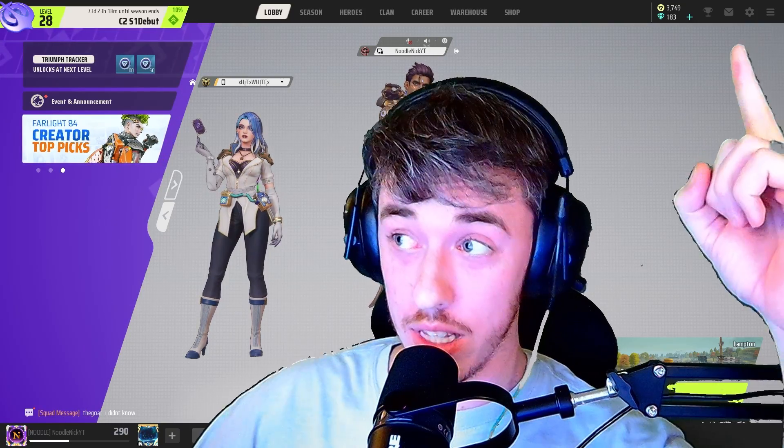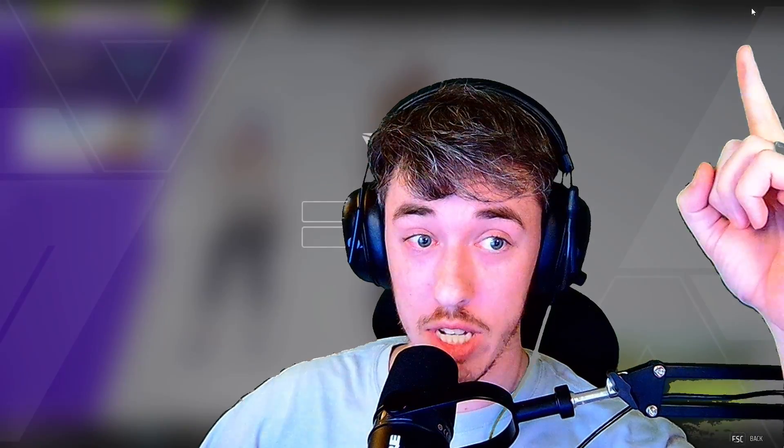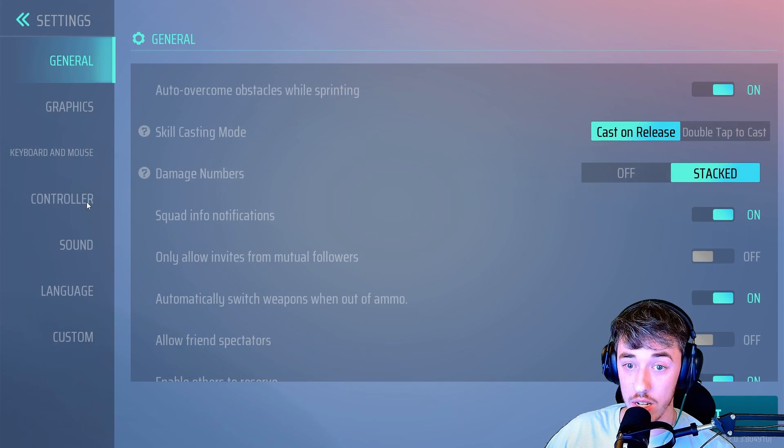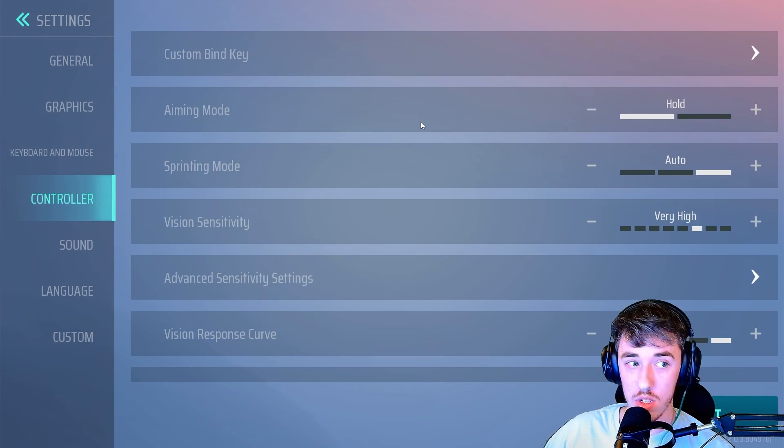You see that little gearbox right there? You're gonna want to click it — bada bing bada boom — clicking it right now. Then you're gonna hit Settings, go down on the left side to Controller, and here we have our custom bind keys. I'll just do them real quick.